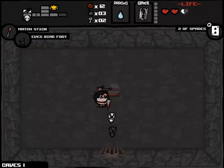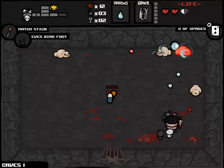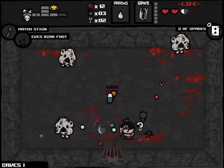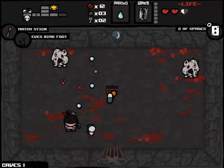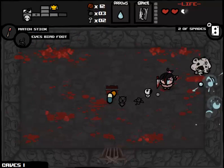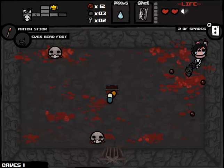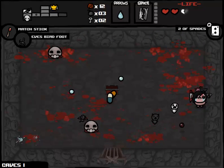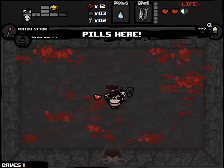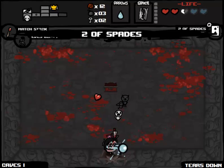We have two pills and we have to get through the room first before we can make this work, because I really don't want to accidentally use them. We're on Caves Part 1, so this should be the easiest mob trap room we can come across. It's the turrets — we've killed one, now we just dodge. We picked up a red heart we don't need. Balls of Steel! Holy shit, we're actually going to be able to make this work. And Tears Down — fair trade! HP upgrade for tears downgrade, I can live with that.